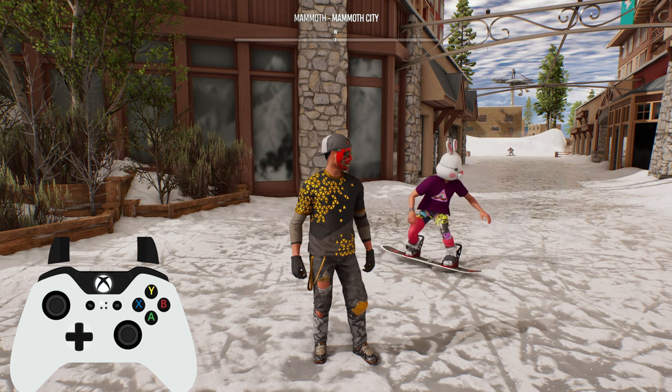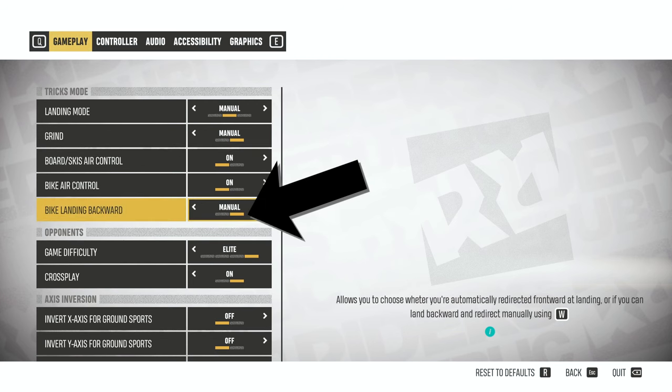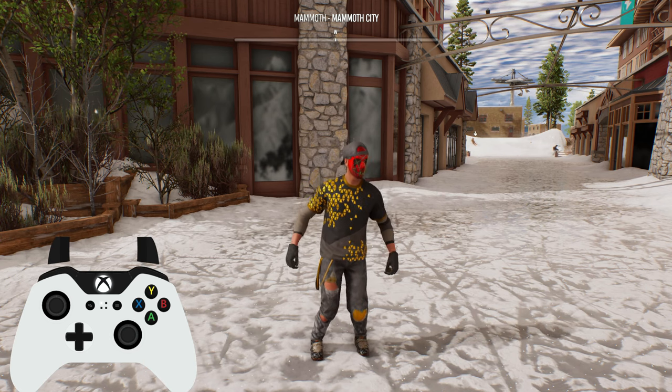One of the first things I suggest you do is go into the menus and ensure that the option for bike landing backwards is set to manual. This allows you to ride backwards or fakie, which means later on you can start to link up and combo some of your tech lines.